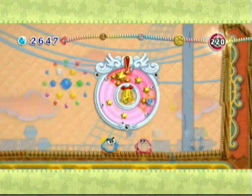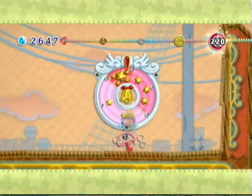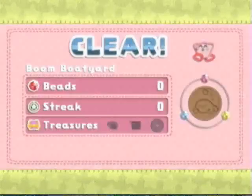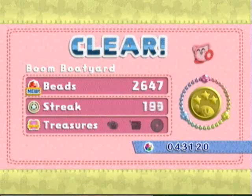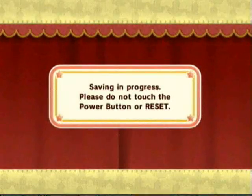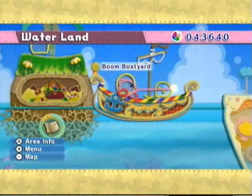Boom Boat Yard is completed. Never will I have to play that level ever again because I don't think there are any minigame levels that take place there. And yeah, that'll about do it for this episode too. This has been SlimKirby, this has been Let's Play Kirby's Epic Yarn. I'll see you guys next time when we tackle the other level of this world and then we'll also play some minigames. I can't wait to see you guys for that — see you guys next time. Later, folks.